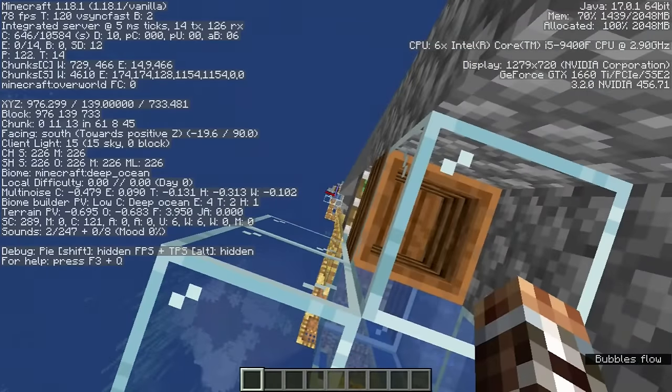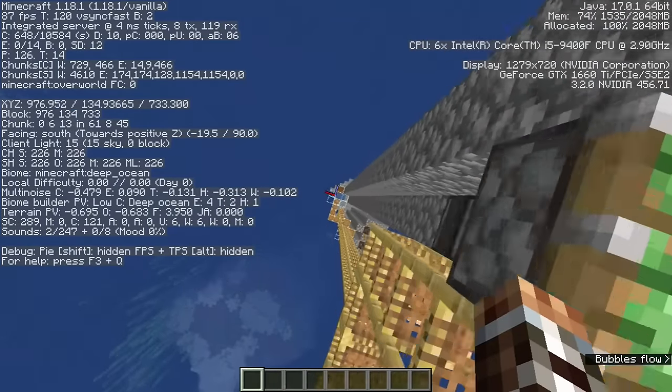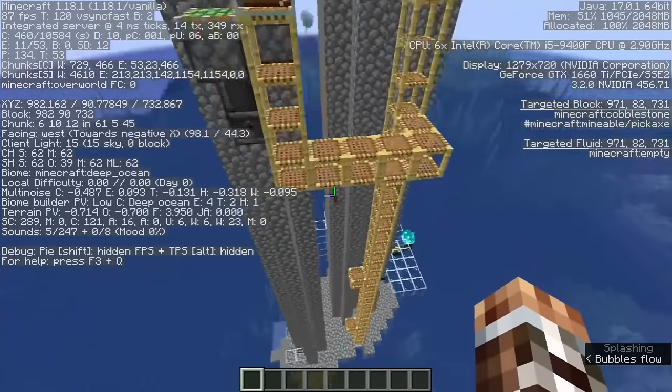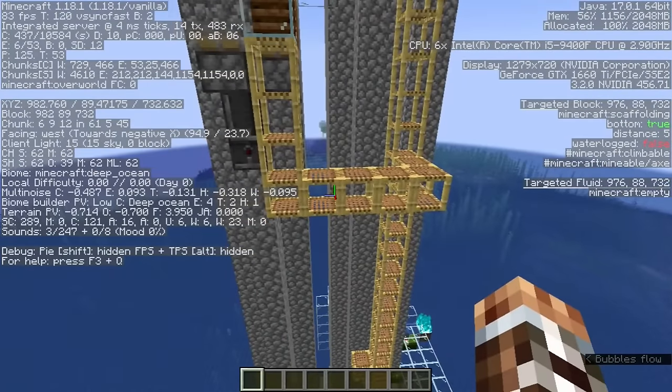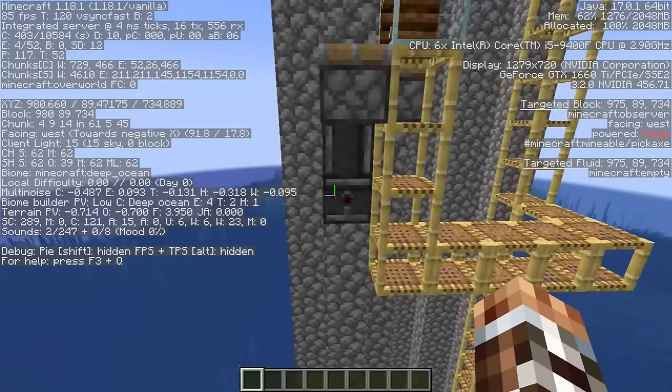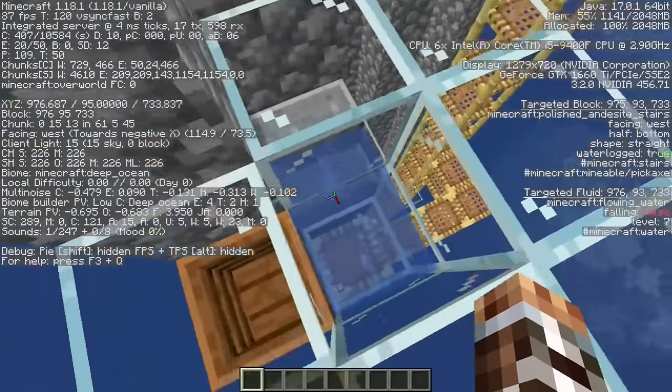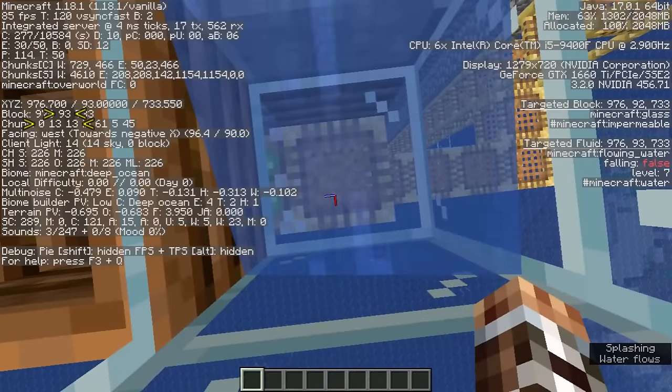Make sure that this corner here is clear so that a villager can fall down to the station below. And finally, go to the foothold at y 89 to make the bottom villager station. The bottom observer looks west, and there is one observer looking down. Your feet will be at 0 and 13, with y at 93.